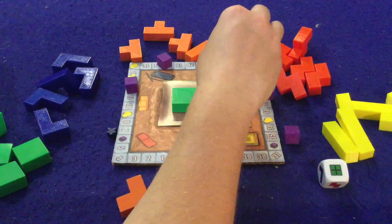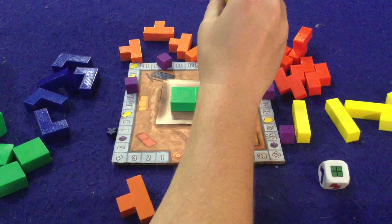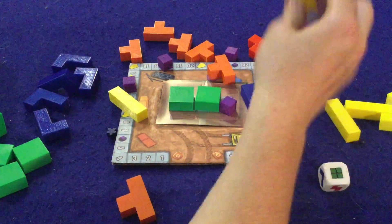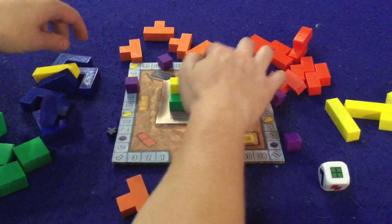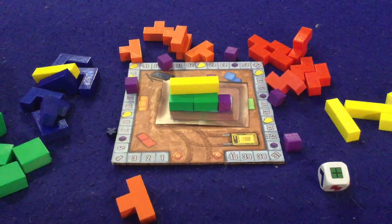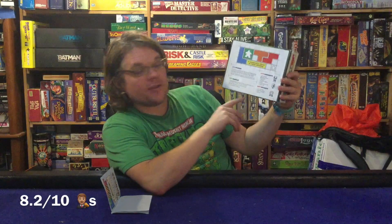Sometimes things can get a little wild and pieces might get knocked over. The big rule is you have to keep everything within the confines of the property area. If you knock something over, you still have to place your piece, but you score absolutely no points no matter what you did, and you remove everything else to the side as best you can — essentially you're just losing points. You keep playing until someone reaches the target number of points on the side of the board, and that's Lots in a nutshell.